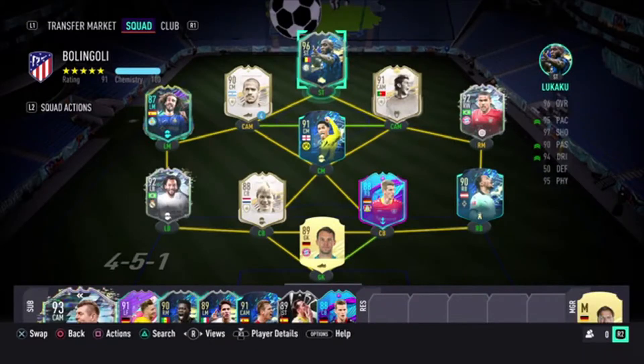This is the team I'm working with. I need an icon here, so I'm probably going to get Stoichkov in the icon swaps. I might as well just go for him. But yeah, this is the Lukaku review — we'll try him up front.